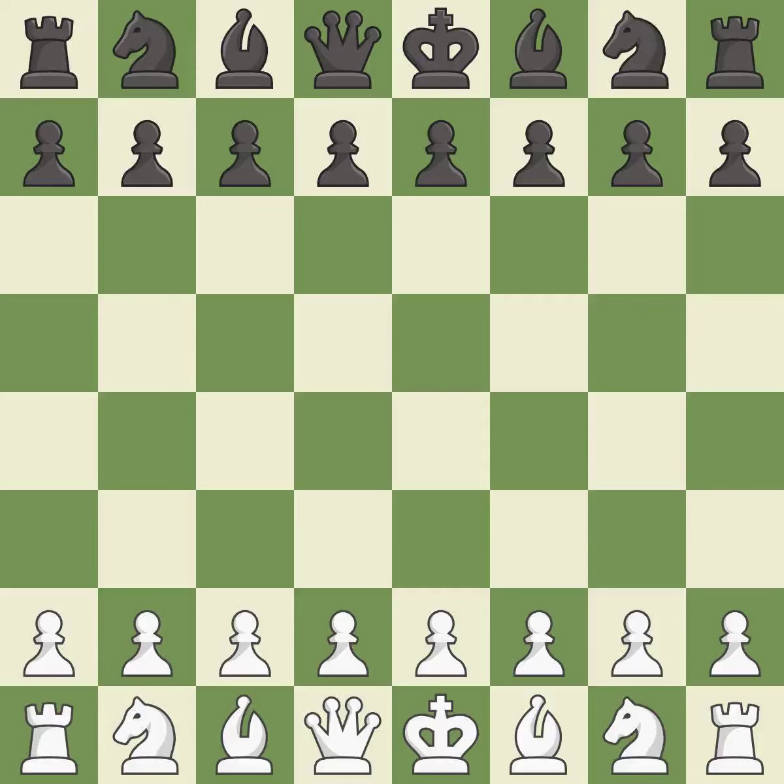Sicilian Defense, open, Scheveningen, English Attack with 7.f3, b5 8.Qd2. Giveaway — one player was winning but then gave it away. That game was pretty competitive. White played the opening well, but black was on another level. The middlegame battle was fairly even.